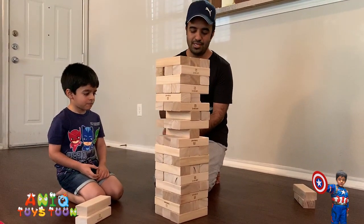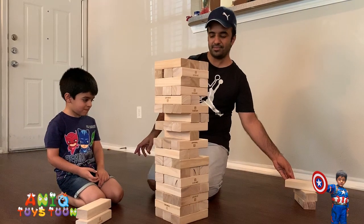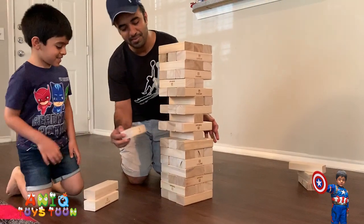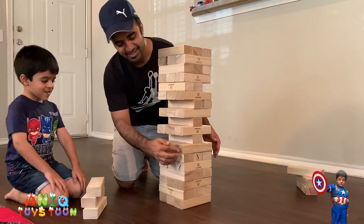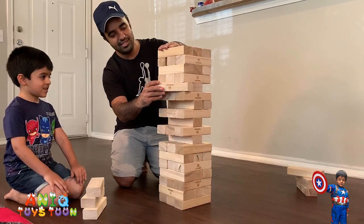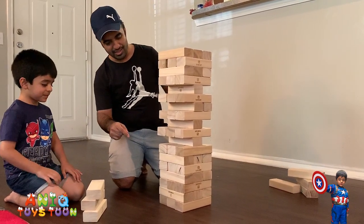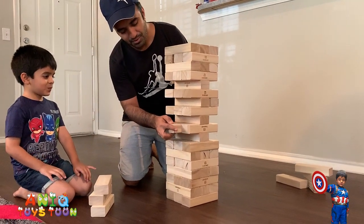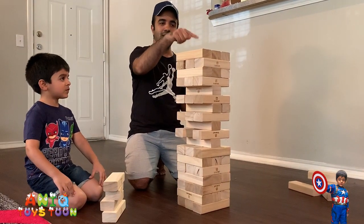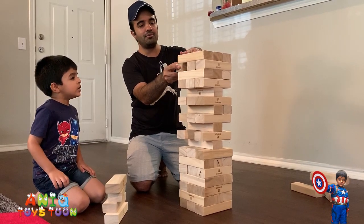I am going to take out, let's say this one. I've got to be careful, right? It's a bit shaky now so I have to be very careful. I am going to be taking out this piece. This is my turn now — it's really really hard now. I took it out on the left side. This is Anik's turn now. Let's see what Anik will do. Wow, that is really really cool. The rule is that you cannot take a piece out from the top. Maybe you can do this one if you like, but you have to be super careful.